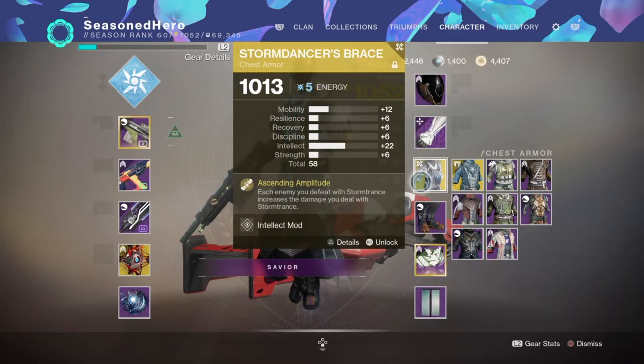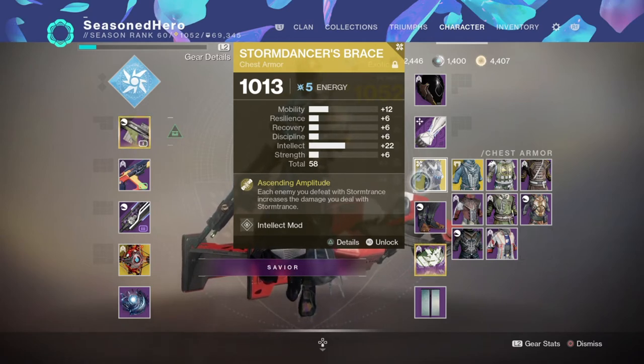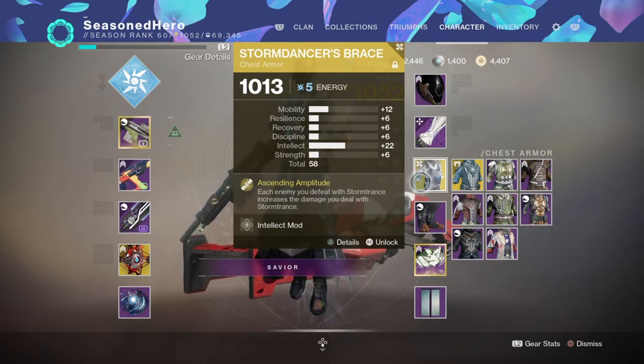For armor, Storm Dancer's Brace Exotic will be required. No specific affinity is required for it unless you want something to correspond with your weaponry. The rest of the armor will require two Void Affinity pieces for the Charged By Light mods, and one Solar Affinity class item so you can make use of the super regen mods. With all that covered, here are the mods we are currently using.